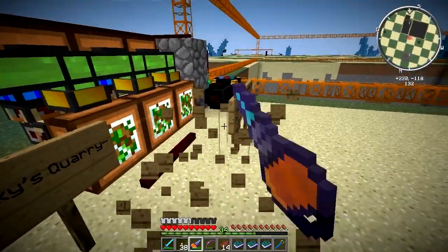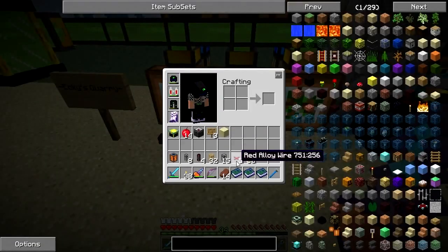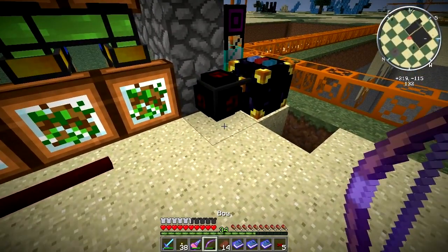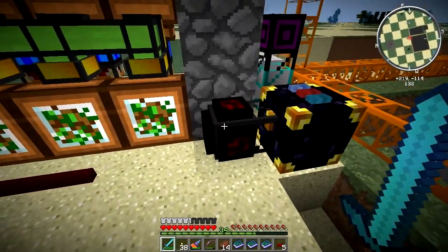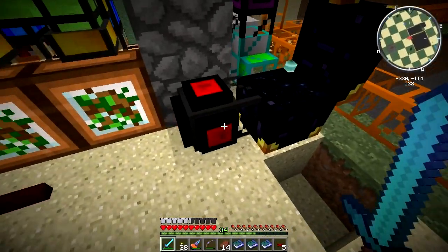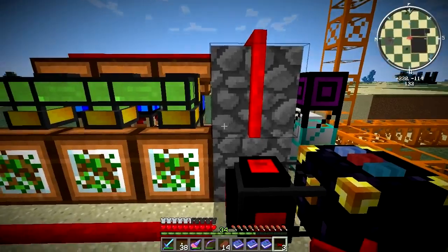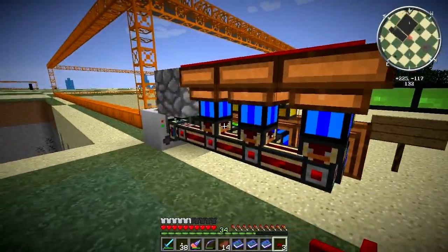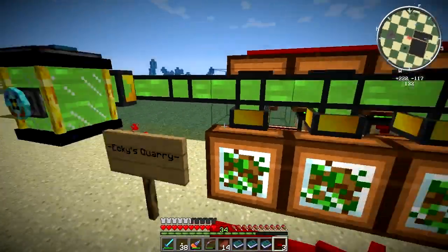Let's just take these signs out real quick — just using the drill for it until I make a chainsaw. This cobblestone transport pipe is attached to the ender chest. I was telling this that when there is space in inventory, send a redstone signal out, and that would fire up all these engines and draw biomass constantly from my base when it's chunk loaded.